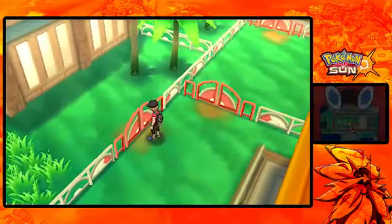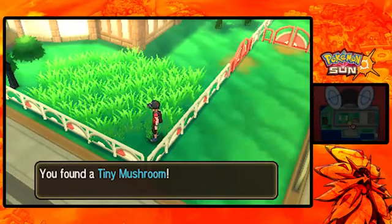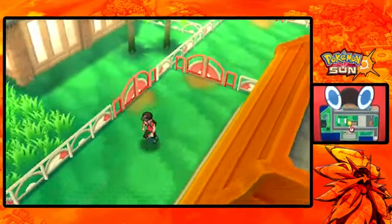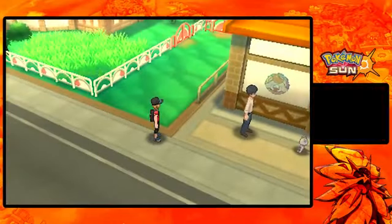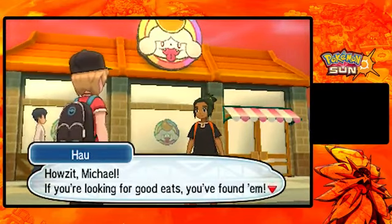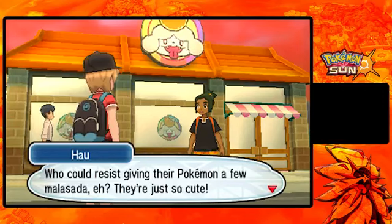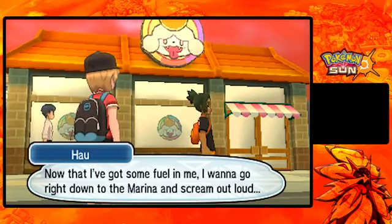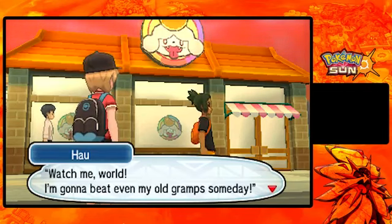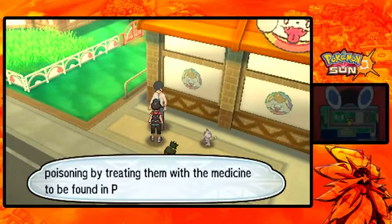There's an item here we can pick up - we got a Tiny Mushroom! I believe we can sell those for quite a bit of money. Let's head out. Oh, there's Hau! 'How's it, Michael? If you're looking for good eats, you found them! Malasadas make your Pokemon like you, and affectionate Pokemon are better in battle! Who could resist giving their Pokemon a few Malasada? They're just so cute! Well I got some fuel, I'm gonna go right down the marina and scream out loud! Watch me, Tutu! Watch me, world! I'm gonna beat my old Gramps someday!' Yep, you have some goals - that's good, I'm proud of you!